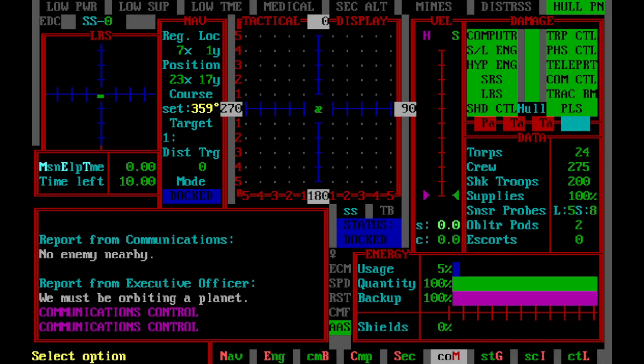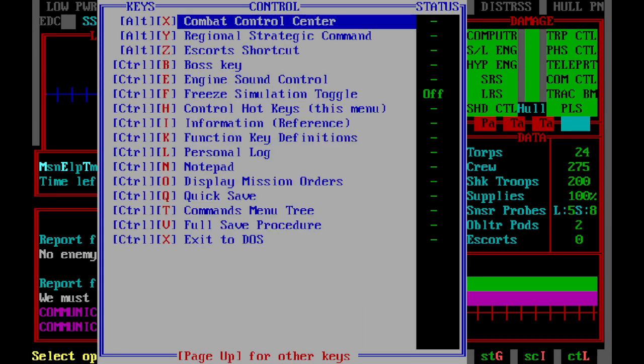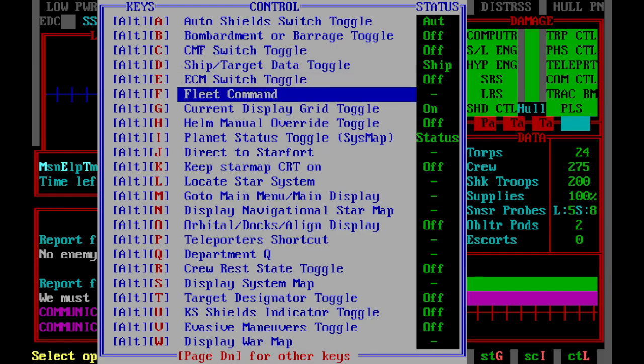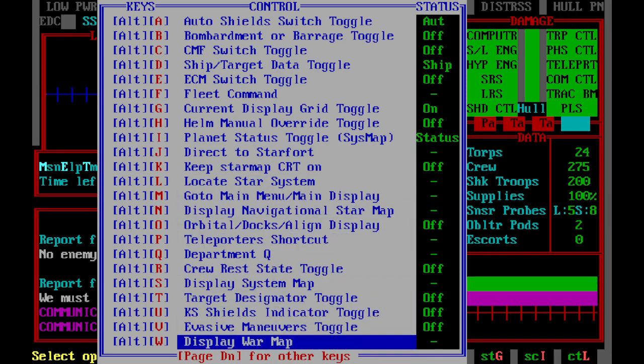Before we get into the meat of this, there are a lot of keys in this game. Thankfully, there are several ways to find your way around. First, you have the list of keys here. There are a lot of shortcuts in this game — about every key is used. You hit Control-H, and this gives you all the shortcuts. You can get to just about anywhere from here: fleet command, nav map, the war map. We'll go through these other things in other tutorials.